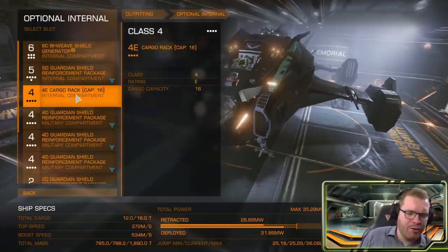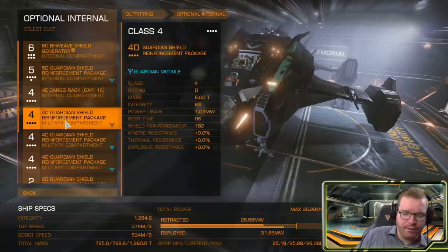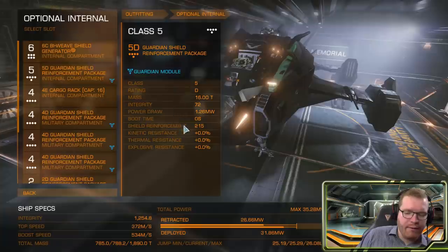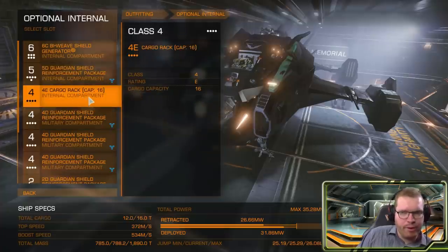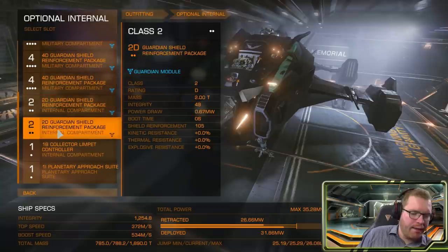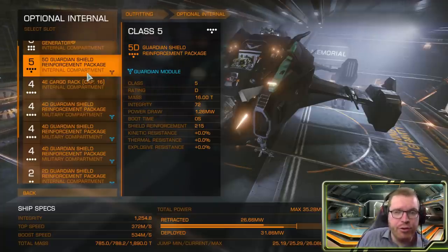Another option you have is swapping the cargo and the class 4 shield reinforcement pack around — so you swap it out to a class 5 cargo rack and get 32 tons of cargo. The shield reinforcement difference between class 4 and class 5 is relatively small: class 4 gives 182 while class 5 gives 215, so you're only losing about 30 shield hit points by swapping. But you double your cargo, which is a very valid option. If you also fit a class 3 collector in one of the class 4 slots to get two active collectors, I'd definitely recommend swapping those two around — but bear in mind you'll be launching double the limpets and therefore losing them at twice the rate.